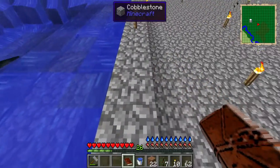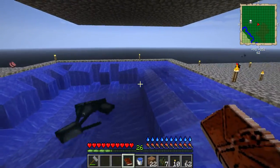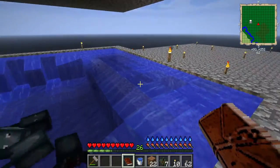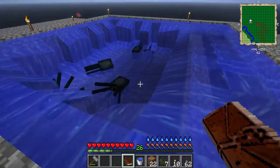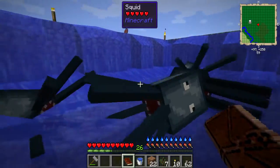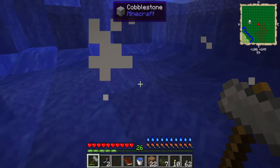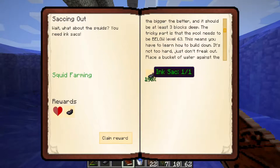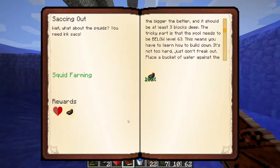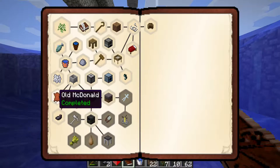I've done my squid farm differently - 15 by 15 instead of what the quest said. Rather than filling it completely with water, I put water at the sides below the top layer all the way across, and also across the bottom. As you can see I've got squids, I can bash them with a hammer to get ink sacs. Let's manual submit and there we go - another half a heart claimed.